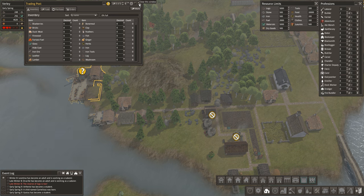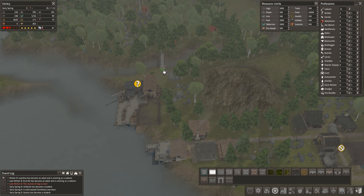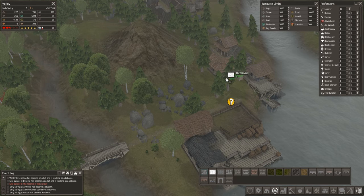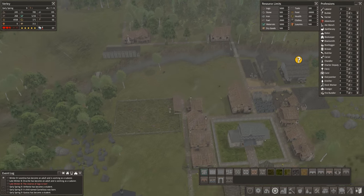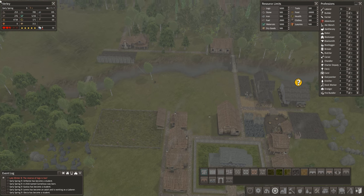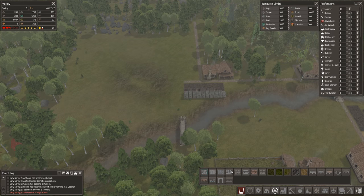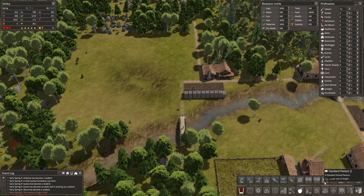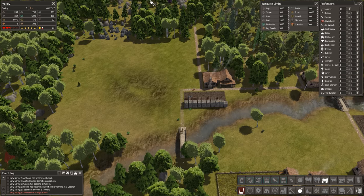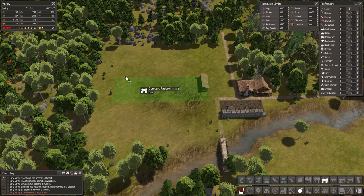I'm not going to put anyone in the trading post just yet because I can't really trade anything, so we'll do a dirt road straight past the building. I've also switched this building to make firewood for the moment as well because we don't need the lumber anyway. We've got this bridge as well which I've snuck in, so while we're on the road panel we'll put a road — we need some standard pastures now. Let's leave a bit of a gap and start here.